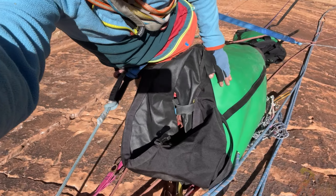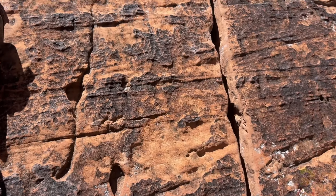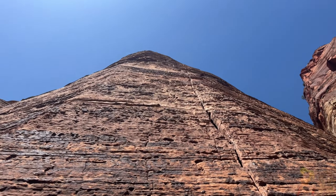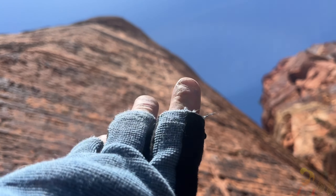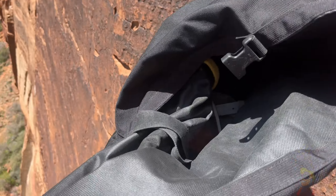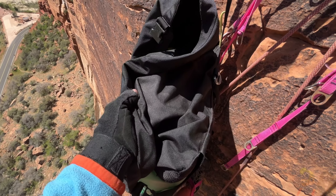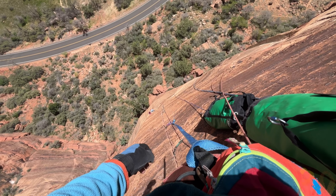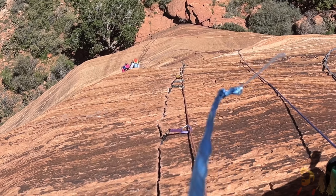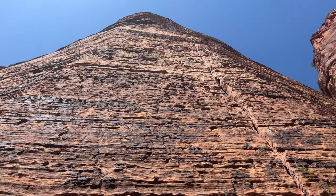I got both haul bags docked right here, and Cat's coming up to me. Let's take a look at the next pitch. It's supposed to be C1, I think. I think it also goes free at 5.11, but I'm not free climbing it — I'm not climbing that hard on this thing. We've got three more pitches to do. This one and then two more, and we can set up our bivy. Bottom bag's food and water, top bag is ledges and all that stuff. Cat's cleaning the pitch and coming up to me. Toward the end the gear spacing went from every four or five feet to every ten feet — I realized I was going to run out of gear, so I started back-cleaning as I went. This is a really uncomfortable hanging belay.